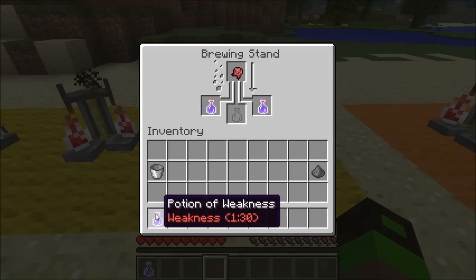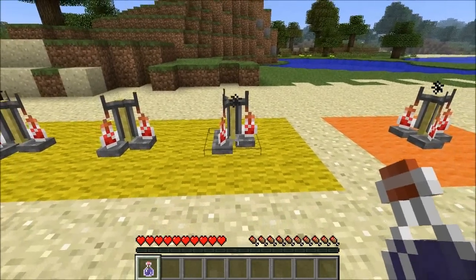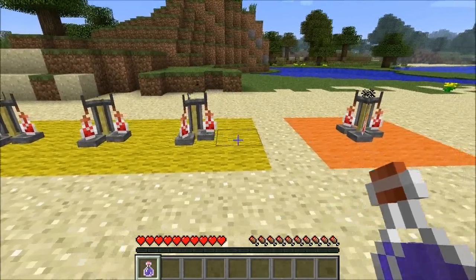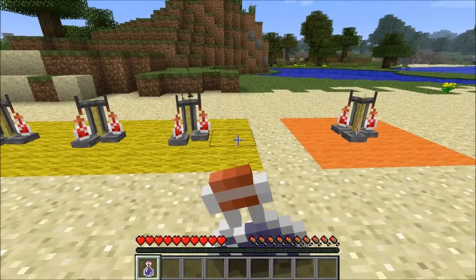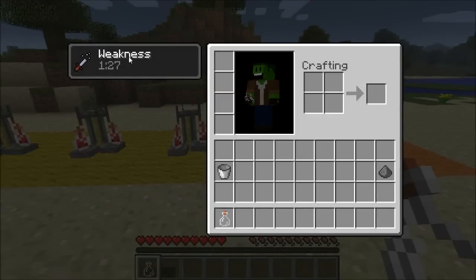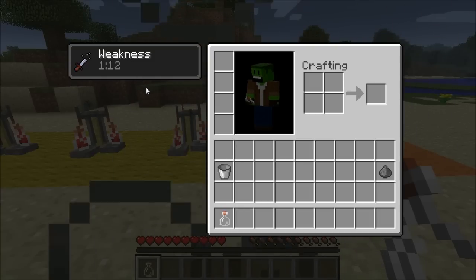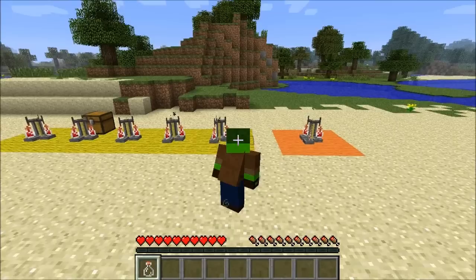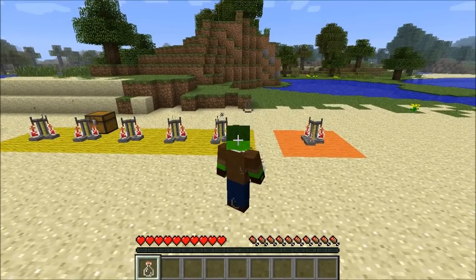If I go ahead and drink this, we'll be able to see what it does. You drink it by holding down right-click while not on a brewing stand. As you can see, I am now suffering from weakness for 1 minute and 30 seconds. The weakness effect will decrease my attack damage by 50%, so it halves all my attacks. In third person you can see these rather nice smoke lines, which make me seem to smell somewhat.